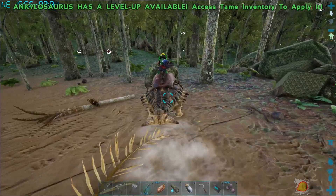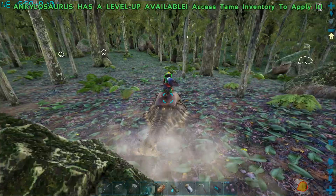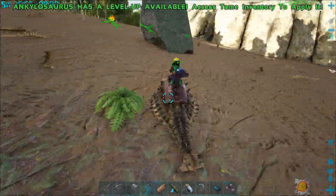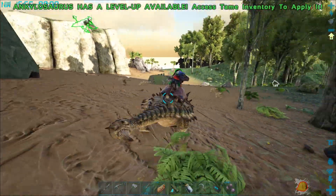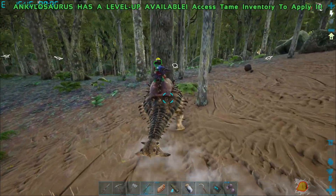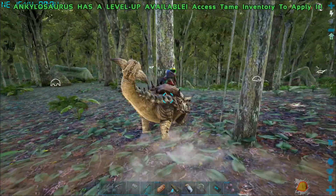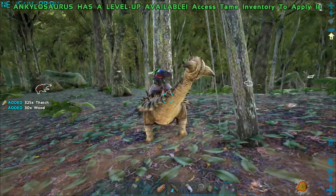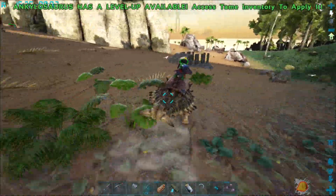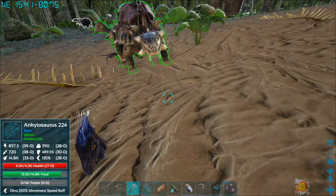We're gonna need stuff for stone — stone, wood, fiber — got it. Got almost 5,000 stone so far. We never did get a wood gatherer, but I'm gathering some wood here. I've got more thatch than wood though. The Iguanodon acts like a pick so it's gonna get more thatch.